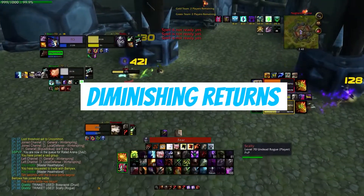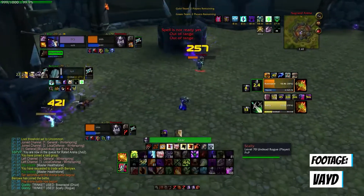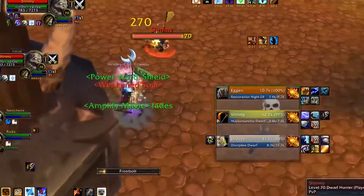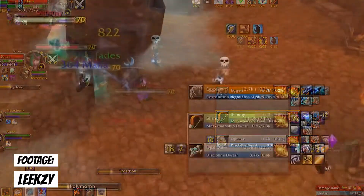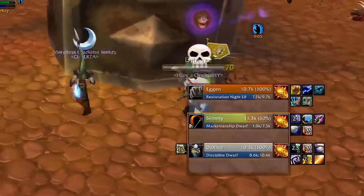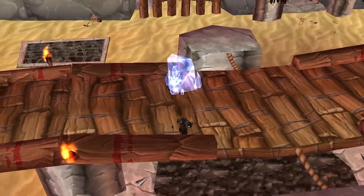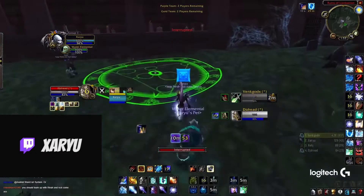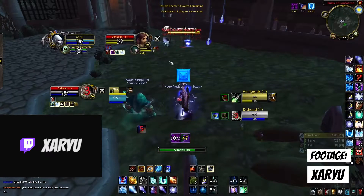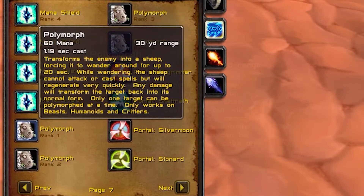Let's talk about diminishing returns. Any crowd control ability you cast in PvP will be severely diminished and ineffective against other players if you cast it within a certain time window. For example, the first polymorph you cast as a mage will last 10 seconds; the one after that will only last 5 seconds, and so forth. Spells within the same diminishing returns category will therefore require time to reset — anywhere between 15 to 20 seconds. This means you can still use rank 1 crowd controls in PvP, because higher ranks will not be more effective against other players. Using the same example, rank 1 polymorph will still operate the same way as rank 4, and will cost 90 mana less.